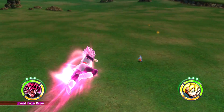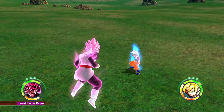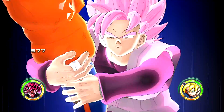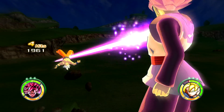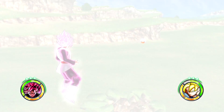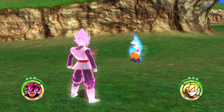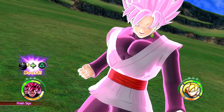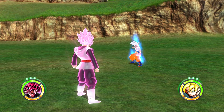We have the Rosé Spirit Sword super — look at how he modified the color of the spirit sword into rose. Pretty awesome. This is the other rush attack. Last super is explosive wave.